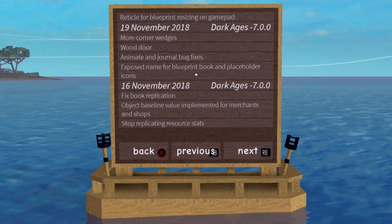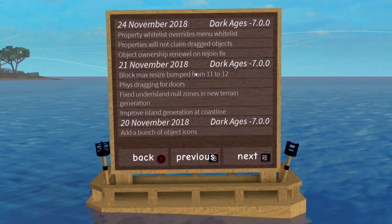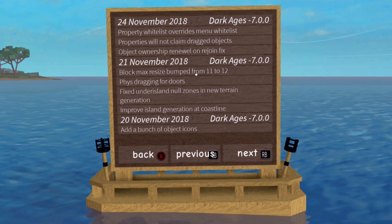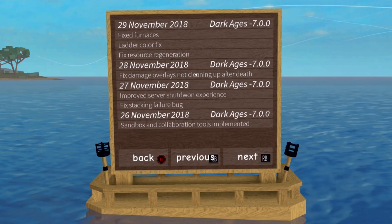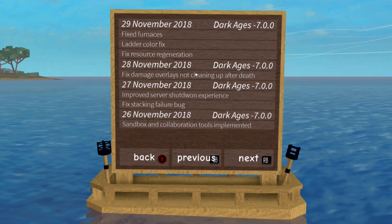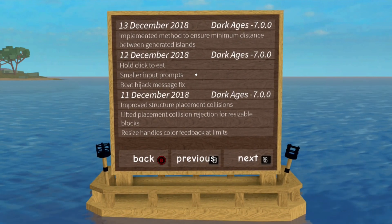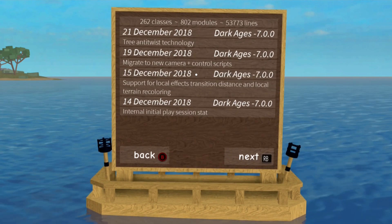This game was being prepared for mobile at the same time. Stop replicating resource stats. Added a bunch of icons, improved island generation, dragging for doors — so you can use physics for dragging doors. Now instead of clicking to open doors, you can drag to open them. Ladder color fix, must be referring to one of the seven new types of wood. Fixed stacking failure bug, mobile text fix. Going on to 2019 soon — you gotta eat now. Boat hijack message fixed, resized handle color.